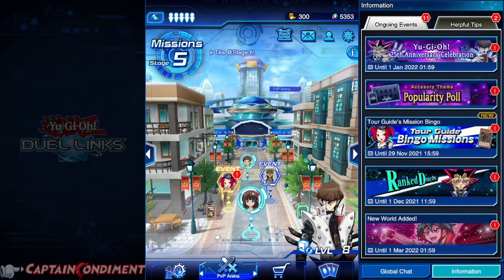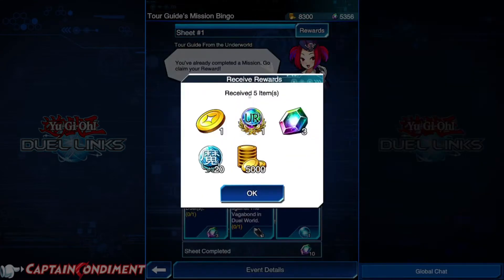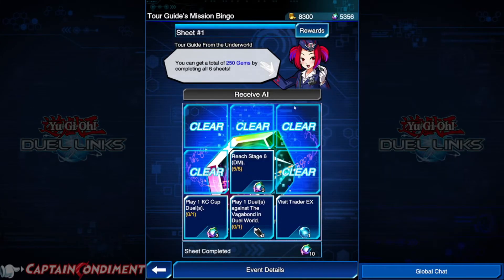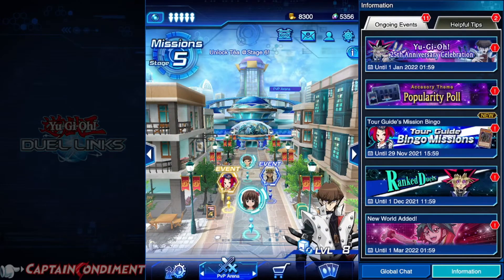We go across to the PVP arena — this is where you'll find most of your event locations. If we click on the bingo event: we've played three duels, we entered the deck editor, we've defeated the standard duelist, we entered the duel studio, we opened up two gifts. We need to reach stage six, play a duel against the Vagabond, visit TraderEx, and play a KC Cup duel. If we click receive all, we get a couple of different bits of currency. We've got a bingo, so we get some extra gold. These bingo sheets are fantastic — there's lots of gems, different currencies, and different useful items.